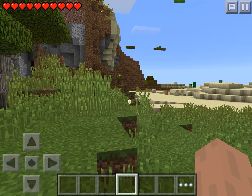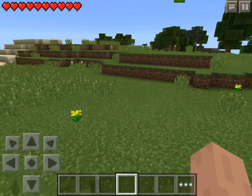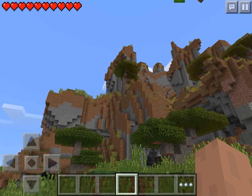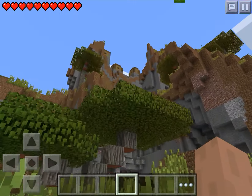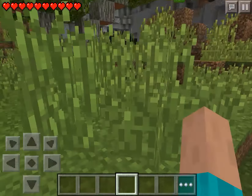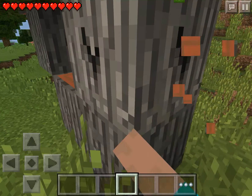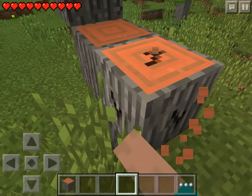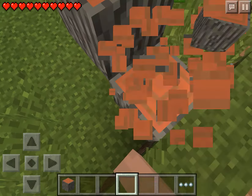MJ Madness here and today I am starting our survival let's play. I found a really cool seed when I was just exploring looking for random seeds. It kind of looks like a savannah but it's like amplified almost, and there's a village in the sky. I thought it would be a good starting point because I want to do my let's play on a cool seed — maybe we can move into the village or something.